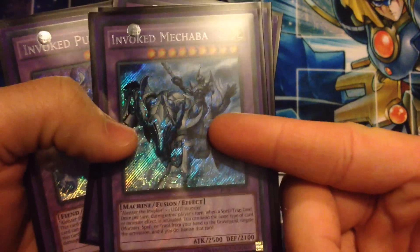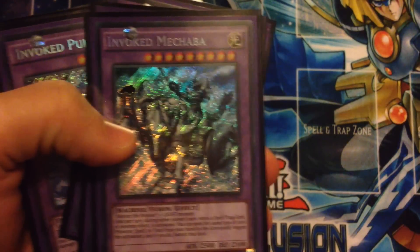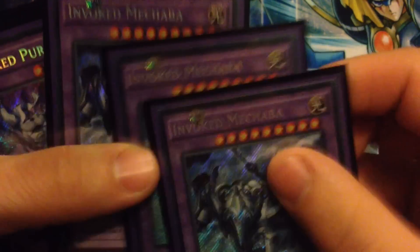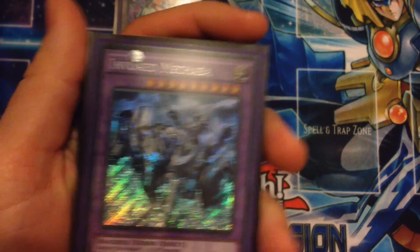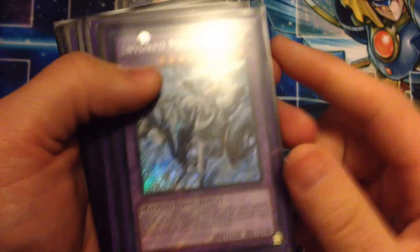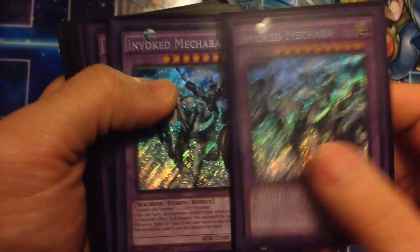You fusion summon Mechaba with Invocation and if you run some Earth monsters in here — against Zoodiac that's really good because you can banish their Zoodiac creatures, their rats and stuff, so they can't recycle them.